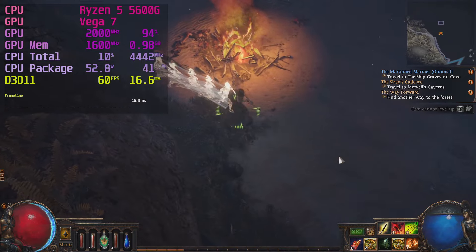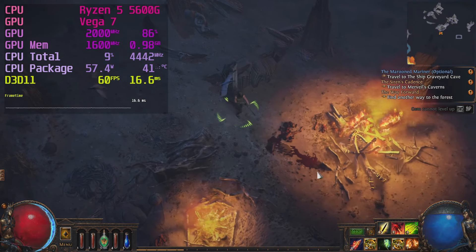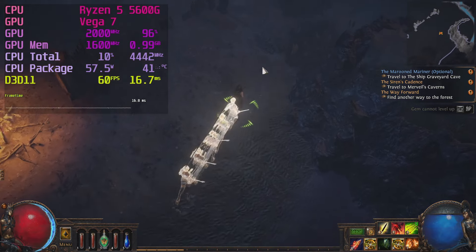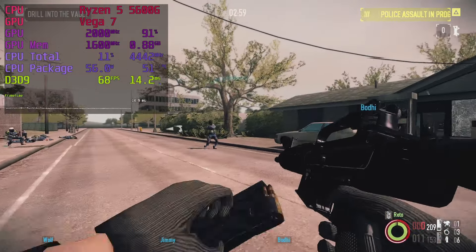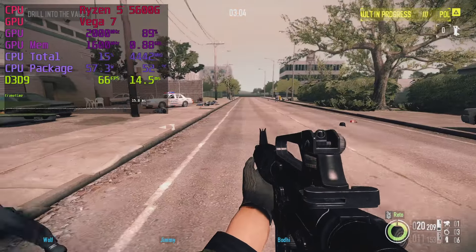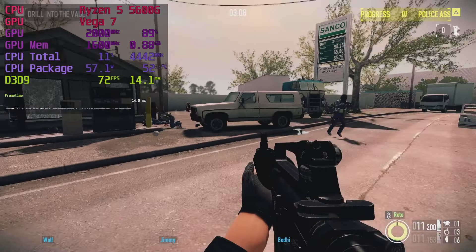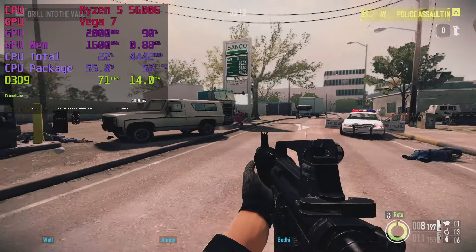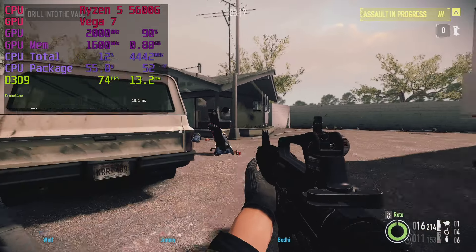Path of Exile uses default settings — high with dynamic resolution scaling and a 60fps target. This is a game I originally wanted to make a standalone video about, but there wasn't anything super exciting to report. In Payday 2 I'm using custom settings: high textures and filtering with SMAA, but turned down shadows and ambient occlusion. As someone who plays Doom without a crosshair, I can't be bothered to aim down sights in this game — and the frame rate is good enough to get away with that kind of silliness.